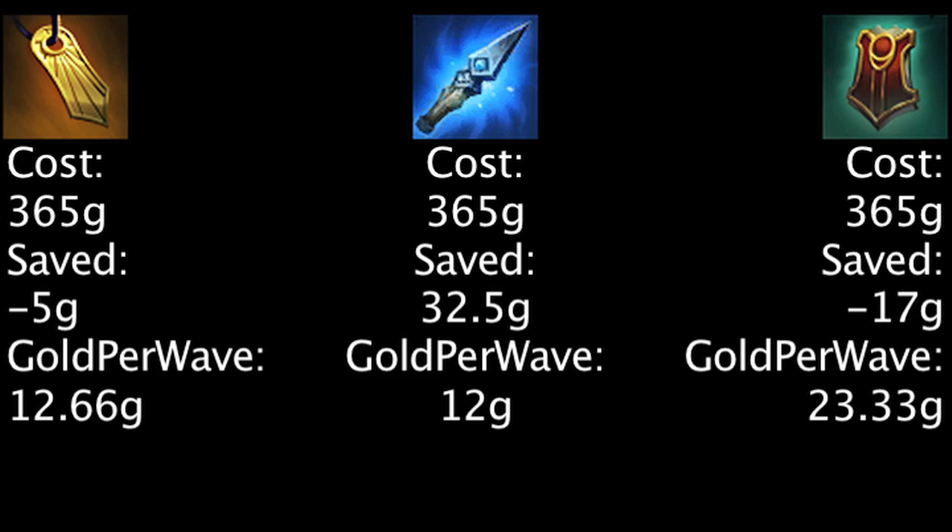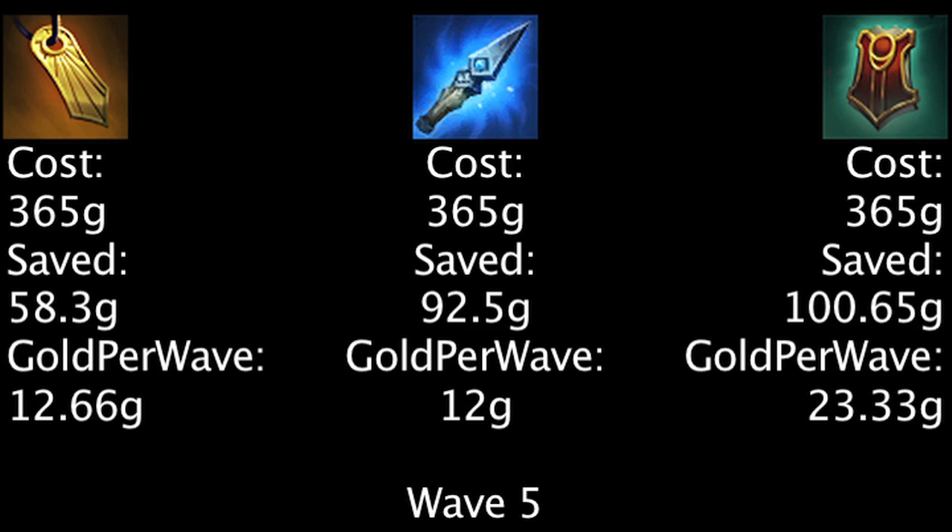Assuming one is granted the average gold amount for each minion wave, the Relic Shield will outweigh the Spellthief's Edge in cost-effectiveness after five waves of minions. One should also keep in mind that the Relic Shield will continue to gain more gold on average, since minions' gold bounties increase in value as a game goes on.